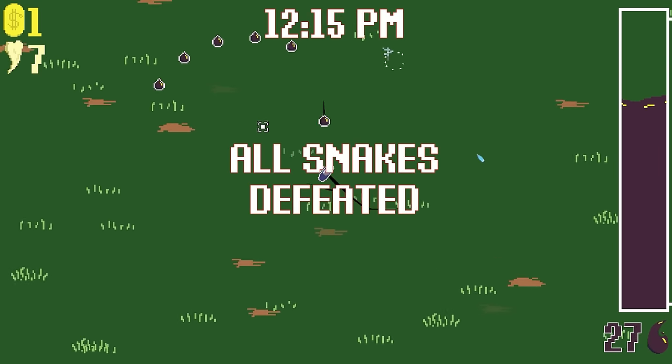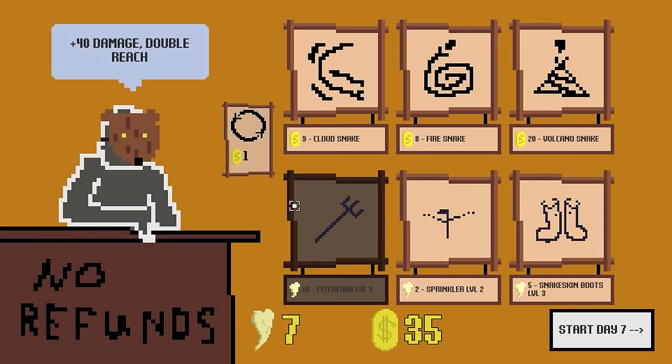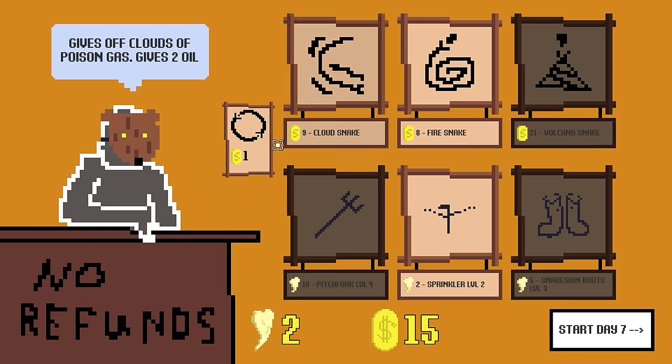We're pretty good at harvesting snakes. There's some oil over here — I dropped it. Teeth are where the good upgrades are. Two sprinklers? Those sprinklers are hot garbage. Volcano snake — like a fire snake would be much bigger, it gives 30 oil. I'll give you one of those for sure.